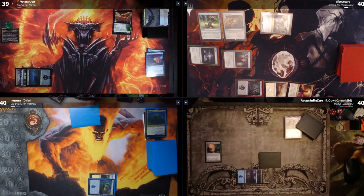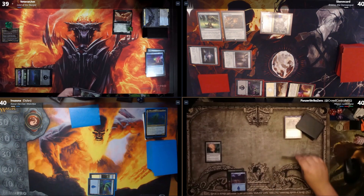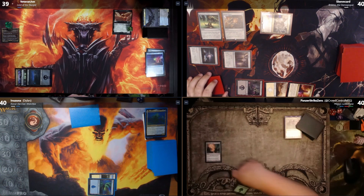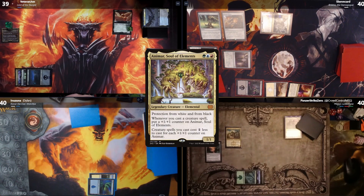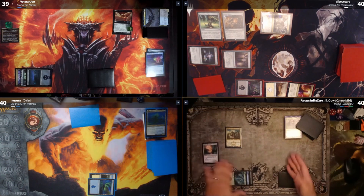Untap, upkeep, draw. I play a Forest for turn. I tap Copperline Gorge, an Island, and a Forest to play Animar, Soul of Elements — though that's not my commander, I prefer Magus actually. Animar has protection from black and white, so protection from half my deck, all of Cory's deck, and half of John's. At least I've got flying, so yeah.